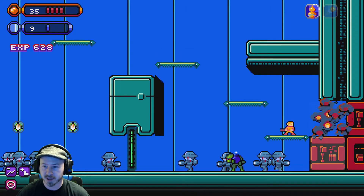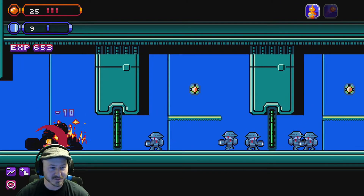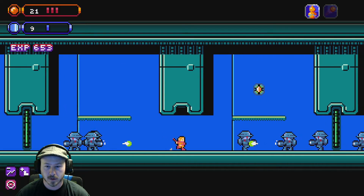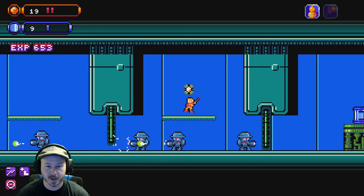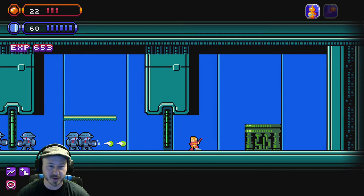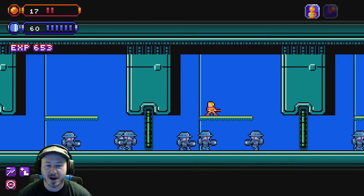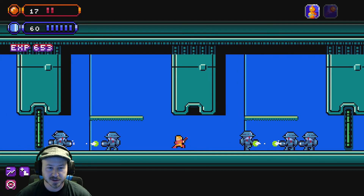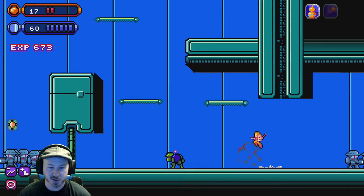Maybe we can sneak along the top here. Oh crap, there's a monkey right there — these guys are everywhere. This might be more about dodging. We got an upgrade — magic upgrade! So it was worth getting over here. No teleporter for us though. You know how it goes in this genre: it's all about finding your way around, getting lost, and eventually figuring out that the ability you just found unlocks a new area.